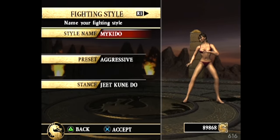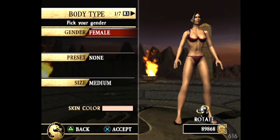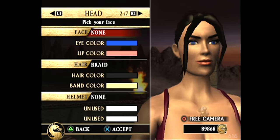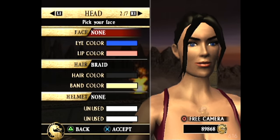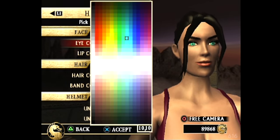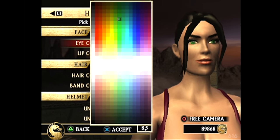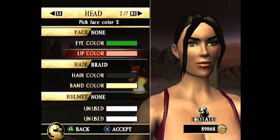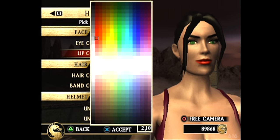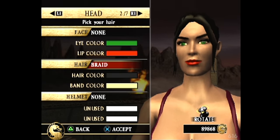Oh man, we get to choose all the moves too? Why don't we do the appearance before we do all of that. You gotta use R1 and L1. You can change the gear on our current fighters, but if we were able to mess with the size, I feel like things would be off. How do you like that - some green eyes and some red lips? That's not too bad.